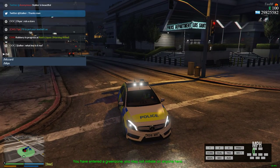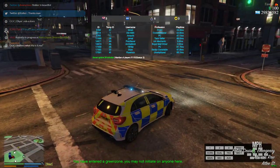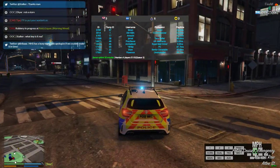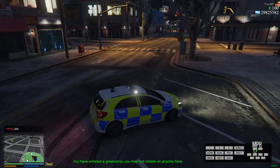You can type '/blips' to see your blips, so you can see the officers nearby.